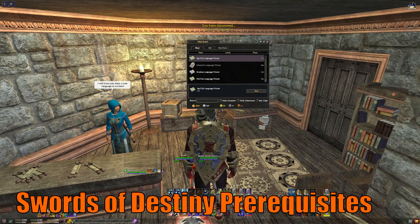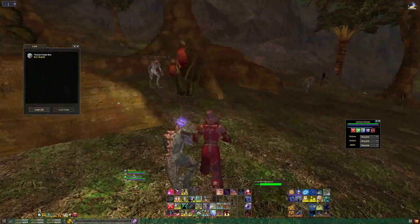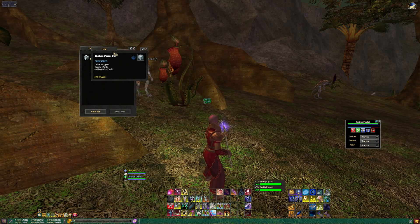Number 1: Swords of Destiny prerequisites. Buy the Kuwata doll language from your language instructor in your home city, and learn Thulian. This is done by killing Lizardman and getting 10 Thulian puzzle boxes.